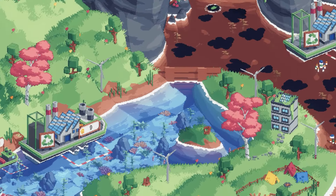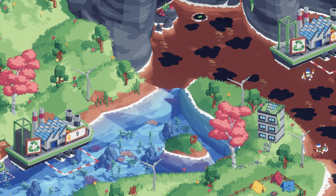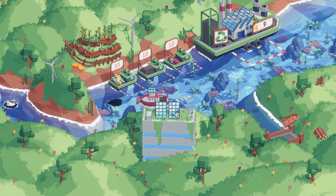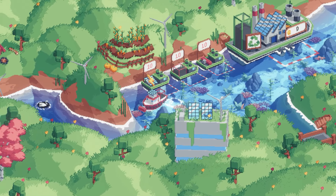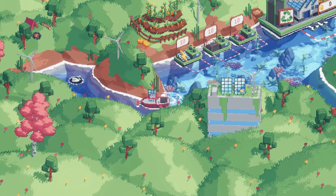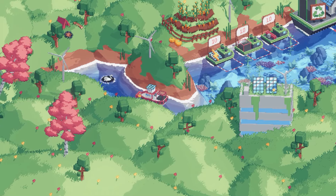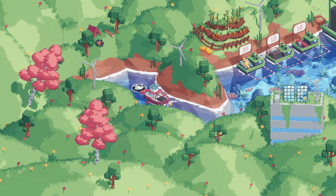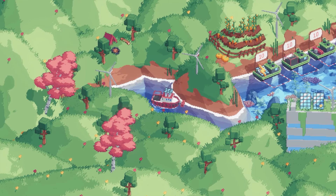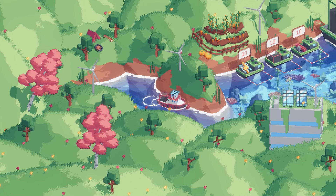At some point we'll reach a threshold to unlock the next area — you don't have to do a full complete, but you do have to reach a certain point. We're picking up stuff and we also have the option for upgrades, since we're collecting generic units of currency. There's a swan — or maybe a duck — that's been floating around.